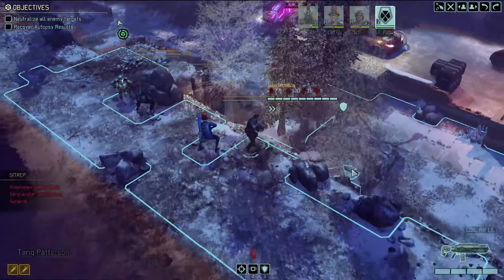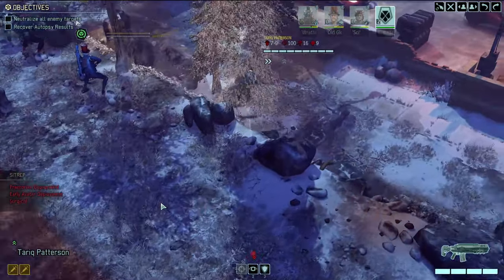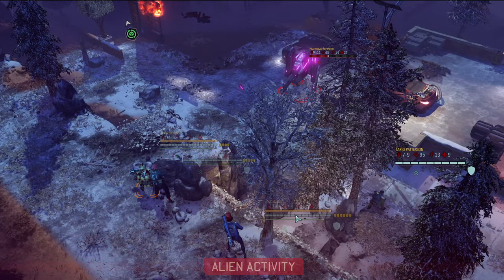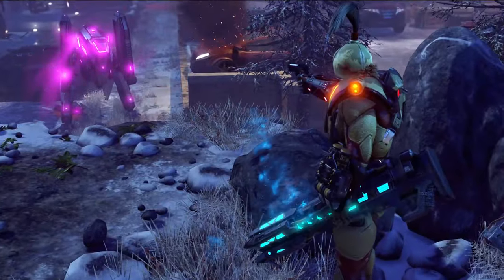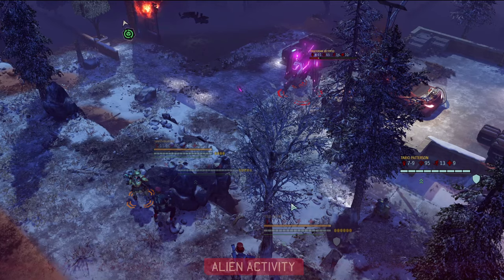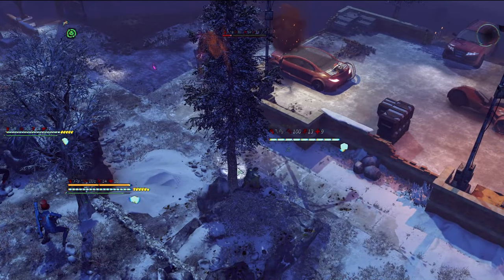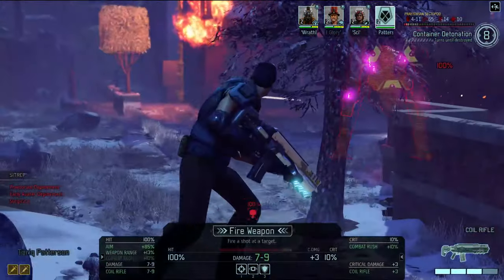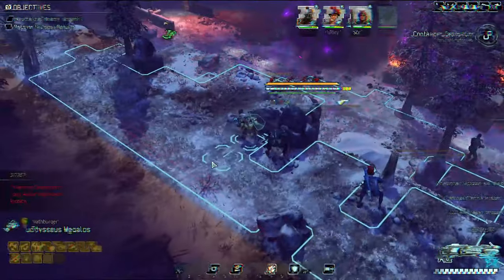Moving to get a 100% hit chance. Hunkering down. The enemy uses an explosion — big misses though. Rathburger gets a slapback for 11 damage — the slappiest back ever. Another shot might miss too — wow, it does. Eight turns remaining. Using a 30% shot that actually gets a kill. Then a 10% chance to get a kill — and it connects. Amazing.